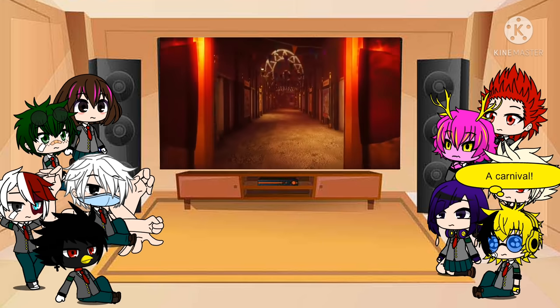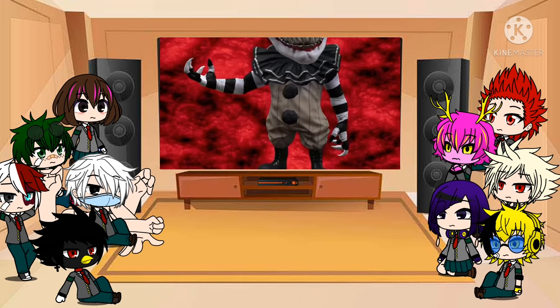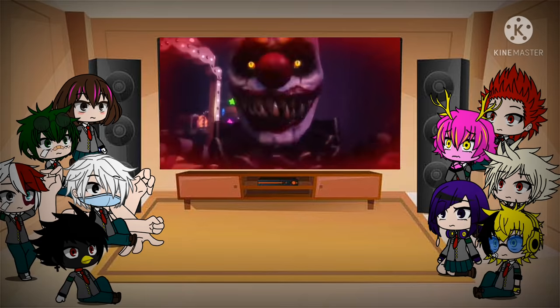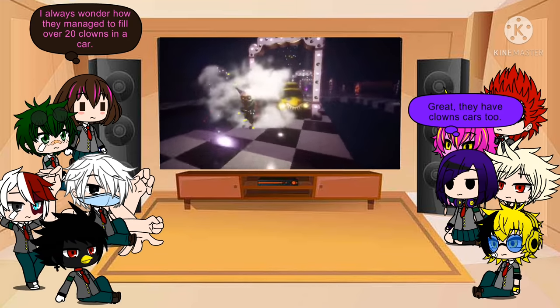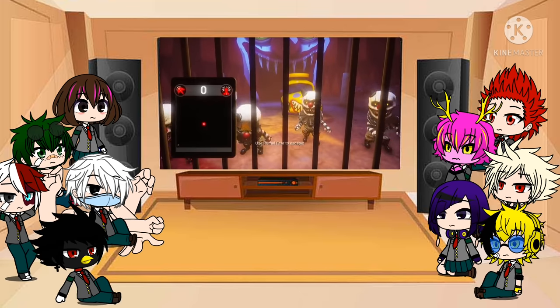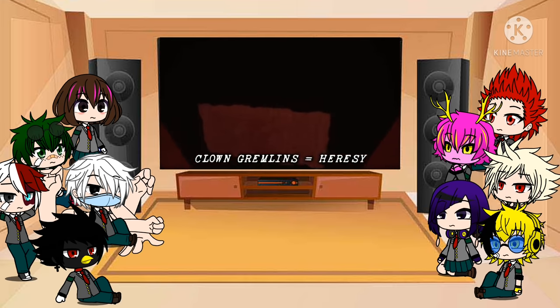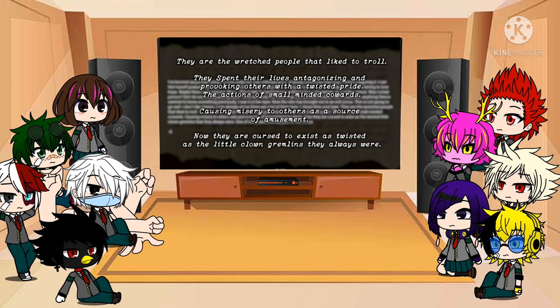The final stage of Chapter 3 is set in a creepy carnival, where packs of tiny but dangerous clown gremlins patrol. These clowns stand at just three feet tall but use their sharp teeth and claws to rip and tear the flesh of anyone they capture. While slow, they manage to flank and surround us due to their sheer number, even using clown cars to chase us down quicker, spawning waves of the little blighters onto the map. Thanks to the enhanced updates, we get clarification on their origins: the clowns contain the souls of wretched people who liked to troll, spending their lives antagonising and provoking others with a twisted pride — the actions of small-minded cowards who caused others misery as a source of amusement. Now in this underworld realm, those same trolls are cursed to exist within the bodies of these clown gremlins, eternally part of the circus.